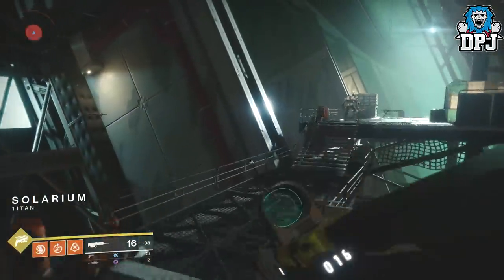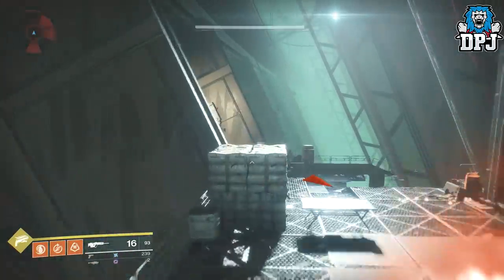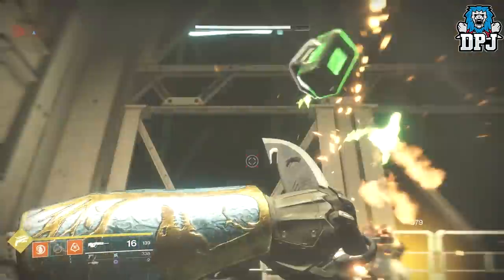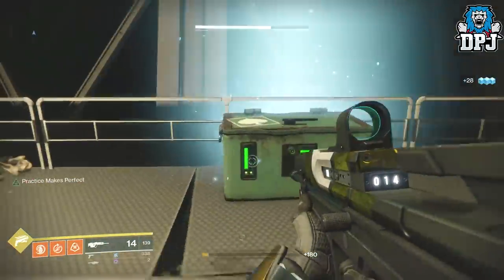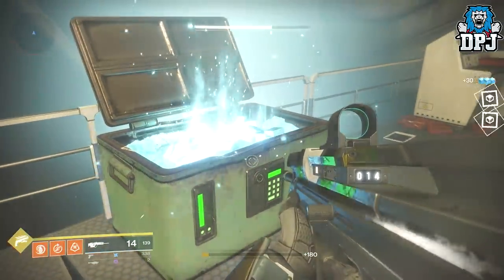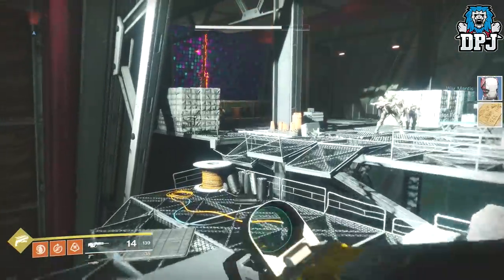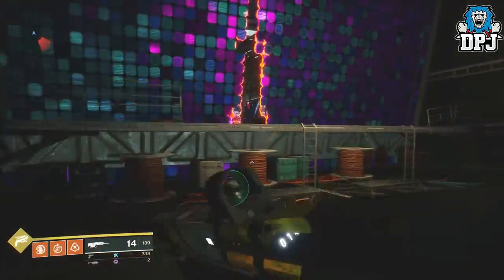You can run past these enemies if you want to, jump over them even. Then it is in this corner right there. Let's get rid of these guys — and I got another blue armor piece.